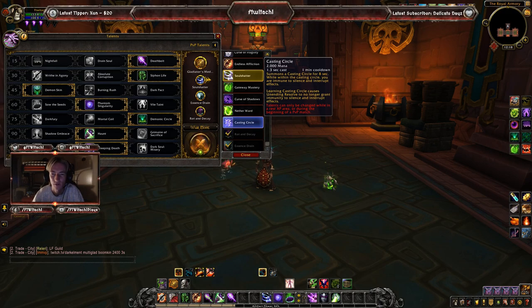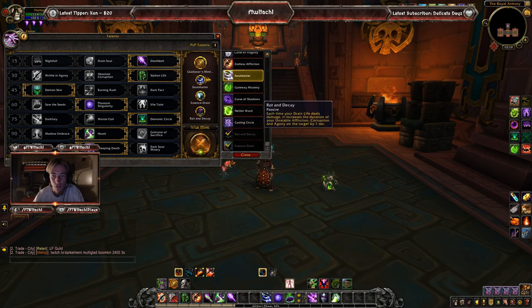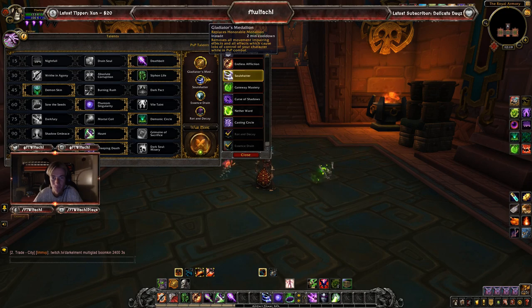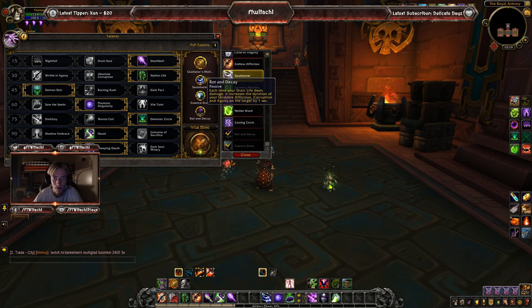Gateway Mastery increases your Demonic Gateway range by 20 yards, reduces cast time by 30%, and reduces the cooldown between player uses by 15 seconds. Curse of Shadows causes magical DoT effects to strike the target an additional time for 20% of their damage as shadow. Nether Ward surrounds you with a shield lasting 3 seconds that reflects all harmful spells. Casting Circle summons a circle for 8 seconds, making you immune to silence and interrupt effects. My chosen PvP talents overall are: Gladiator's Medallion, Soul Shatter, Essence Drain, and Rotten Decay — I like using Drain Life as my filler in PvP rather than Shadow Bolt, which is why I buff it with both Rotten Decay and Essence Drain.